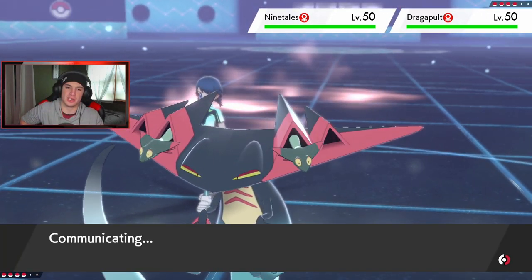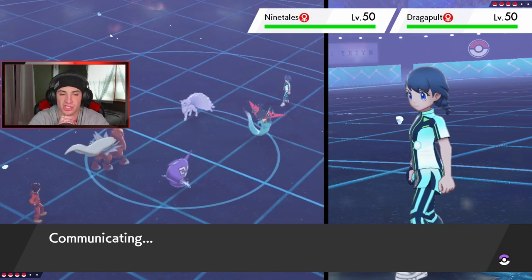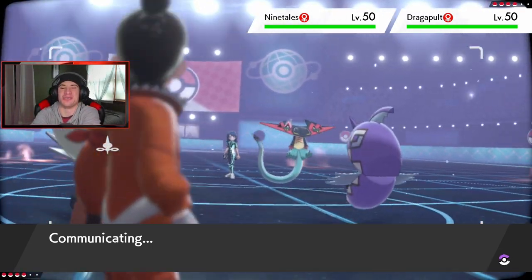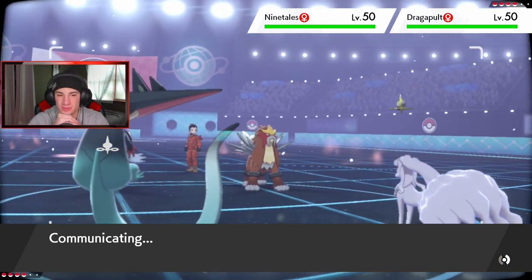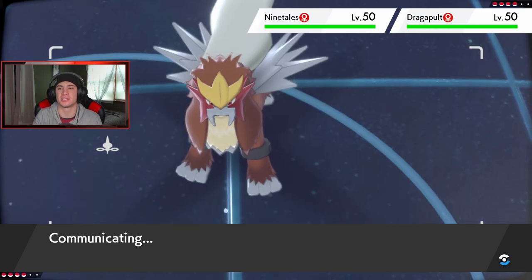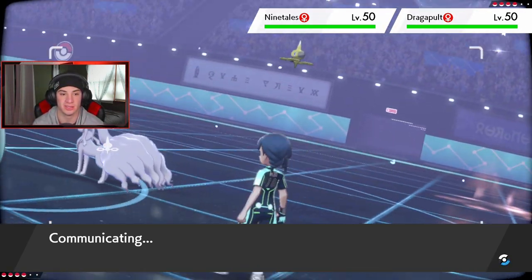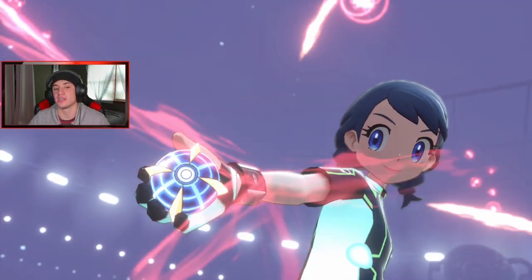He might swap — but I think I just pose a huge threat on turn one and have to get straight after it. We get the Heat Wave off. The hail chip is so annoying — he's probably gonna try to set up Aurora Veil. Or he might just Ice Shard into the Polteageist. He's gonna Dynamax and proc that Weakness Policy. Who is he gonna try to take out — Tapu Fini or Entei?